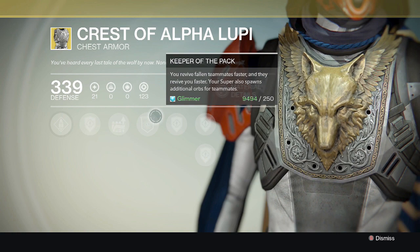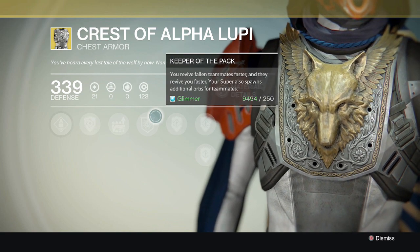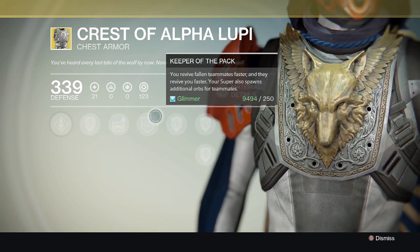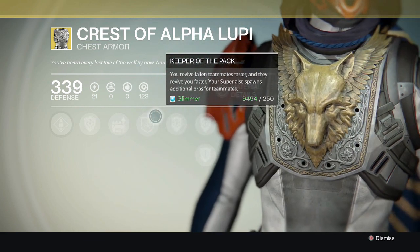There's a perk you can get called Keeper of the Pack. What this does is you revive fallen teammates faster and they revive you faster. Not to mention your super also spawns additional orbs for teammates. So this is an extremely handy chest piece and it helps out the team tremendously.